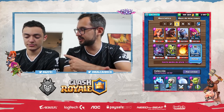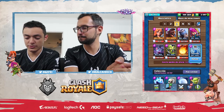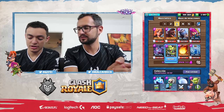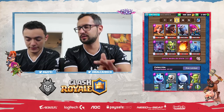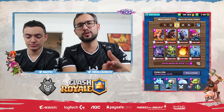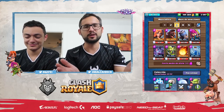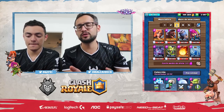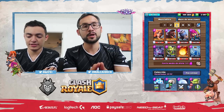The number one most important card to have at the highest level possible is the Zap. An over-leveled Zap can kill Goblins and Goblin Gang in one hit. If it's two or three levels higher you can even one-shot Princesses or Minions — if there's a Minion Horde and you one-shot it with Zap, you've already won the game. There is no situation where having an over-leveled Zap is bad. It impacts every single game.